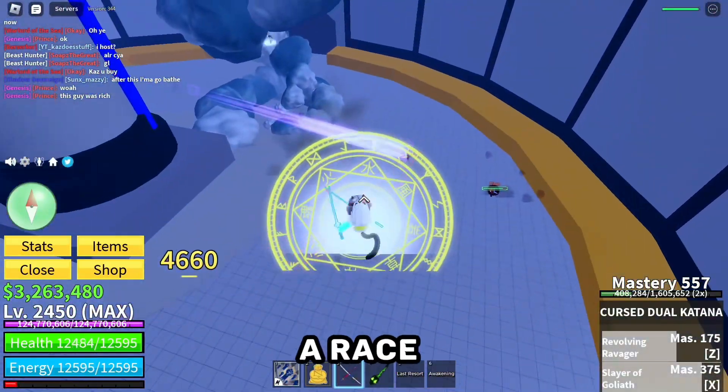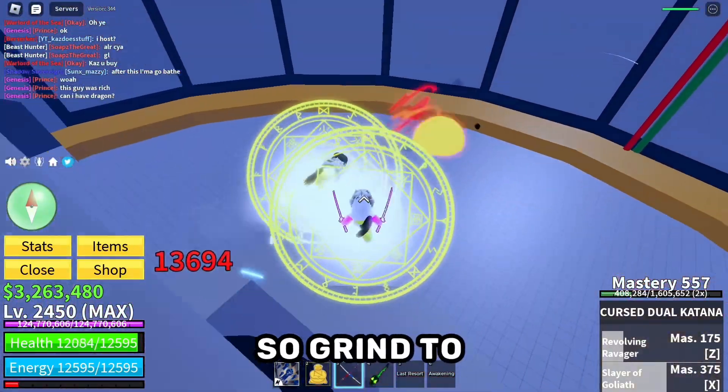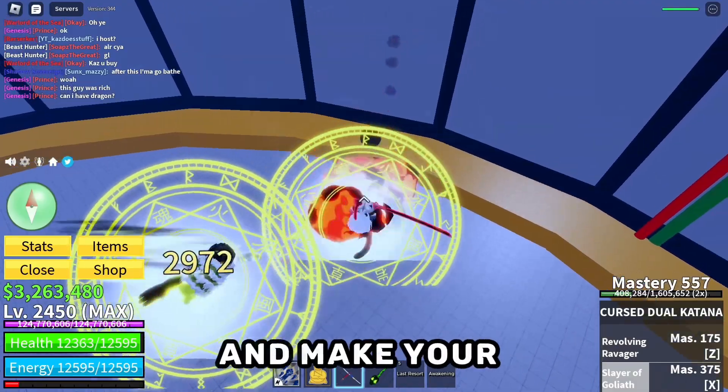Step 1: Getting a Race. You most likely won't get a race until going to 2nd Sea, so grind to level 700 and make your way to 2nd Sea.